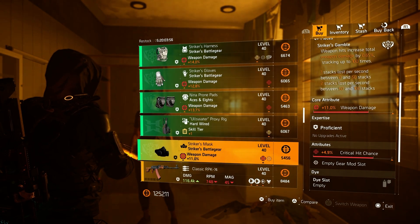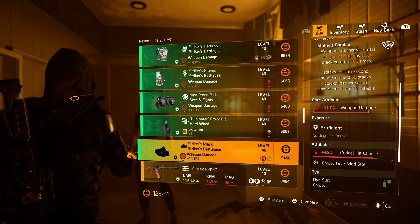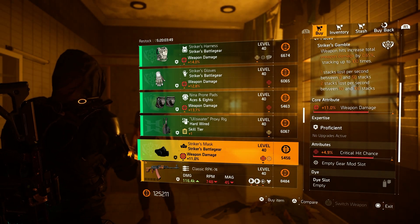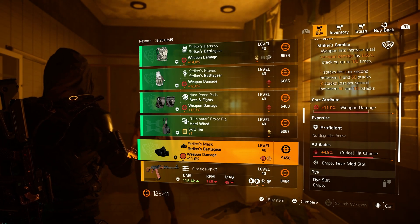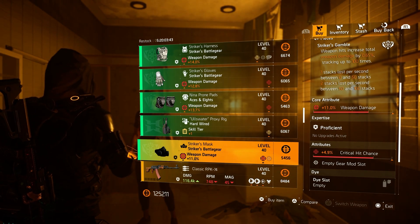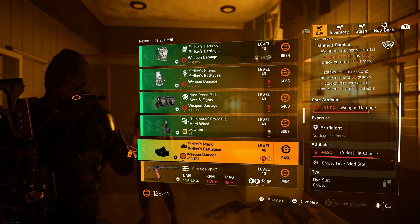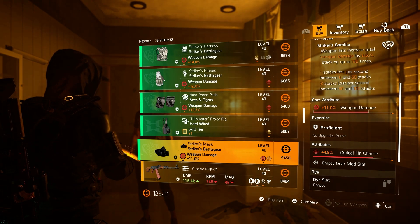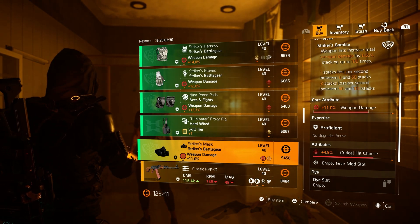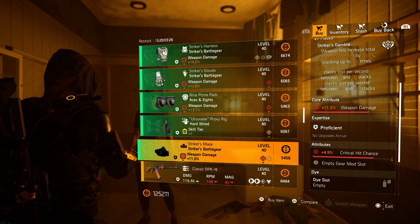Then over to the Hardwired skill tier and repair skills mask. The Strikers mask is again a nice buy: 4.9 percent critical hit chance already on there. This gives you the opportunity to roll the core attribute away for some armor core — you'd only need to optimize 1.1 percent critical hit chance to max it out. Definitely a good buy for a PvP build or if you want more armor on your Strikers build.